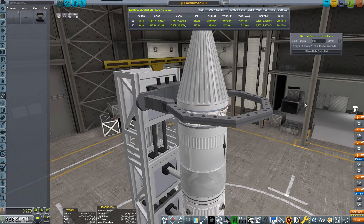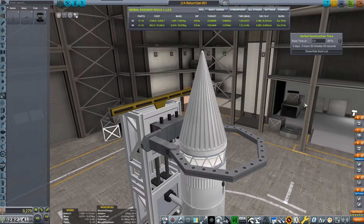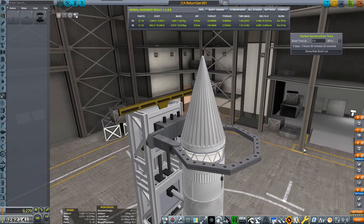It's going to take three days, three hours, 20 minutes, and 52 seconds to build. Once it's built we'll go to the launch pad and launch from KSC, just in case the contract requires it — like previous contracts we've tried, which required launching from KSC otherwise they don't qualify.